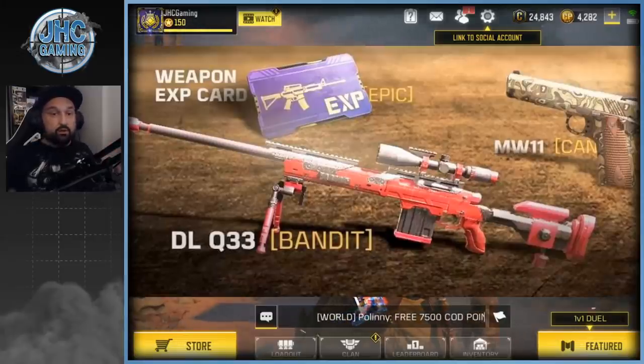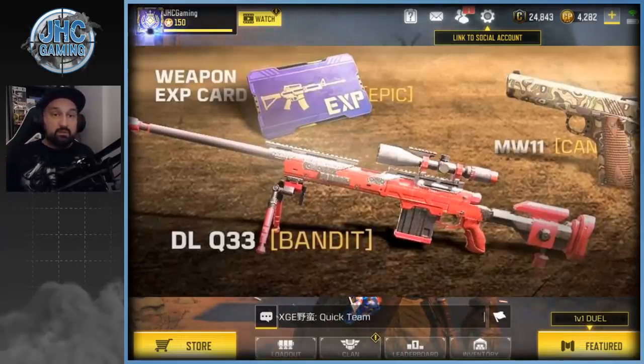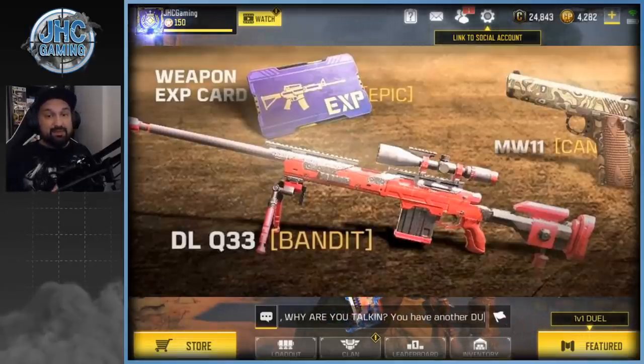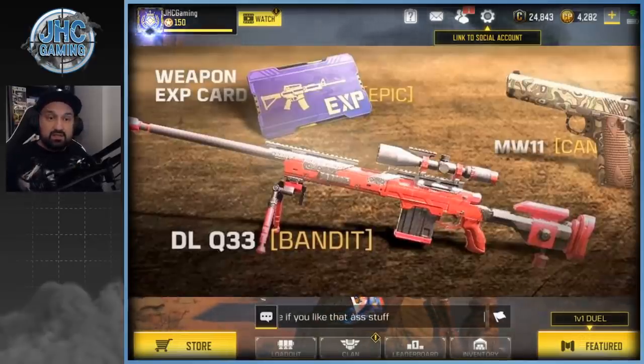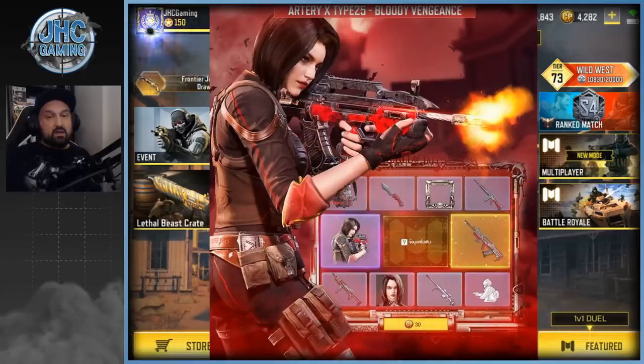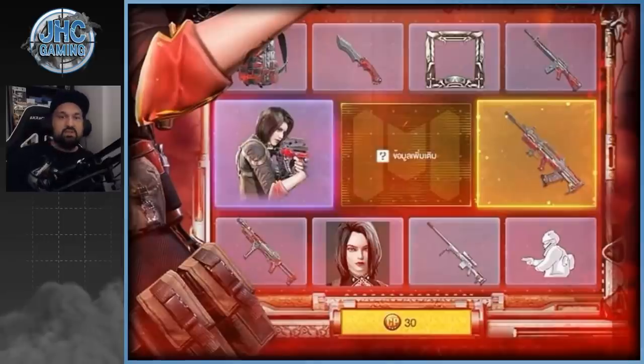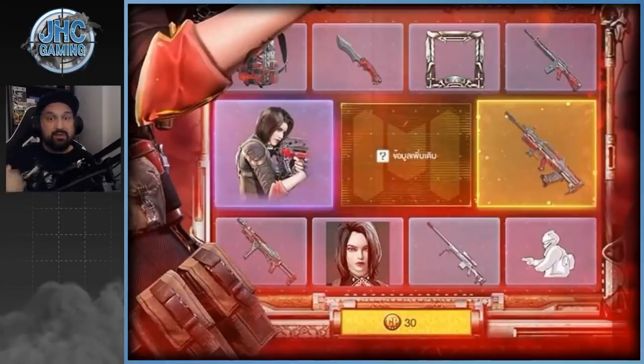This was leaked on Twitter by MurderBlast — shout out to MurderBlast for always providing exciting stuff. It looks like event rewards are coming soon, including a brand new DLQ Bandit skin. I really love the DLQ, it's my favorite sniper, so I'll be looking for that one. Next up is the Bloody Vengeance lucky draw, also possibly coming next week, which features a legendary Type 25 skin — the first legendary skin for the Type 25.